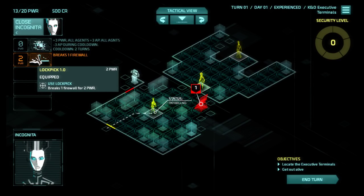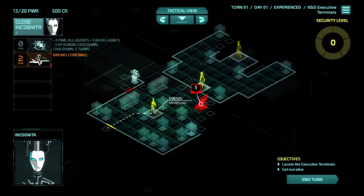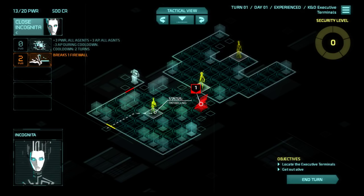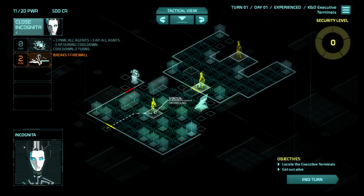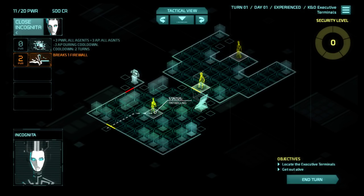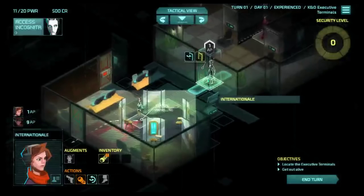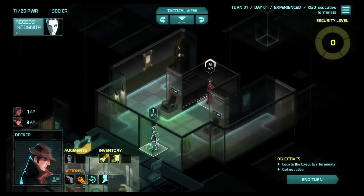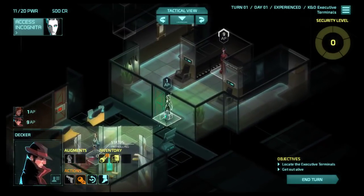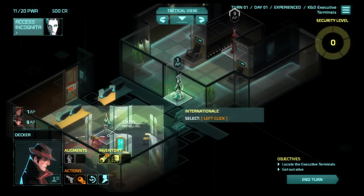This one only breaks one firewall, so if this was two I would need to use it twice. This cost over here is how much power it costs to use, and this up here is how much power we have. I'm going to hack this because Internationale can see through walls or something. Then I'm going to use Trenchcoat to find the exit. There are no doors anywhere, so it's either here or bust. I need to right-click to move.